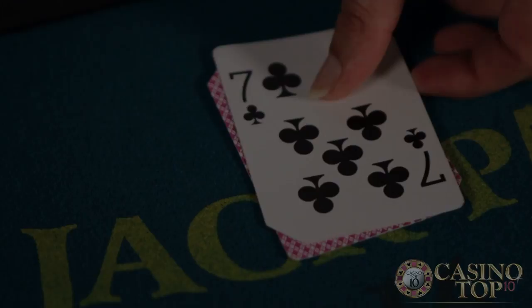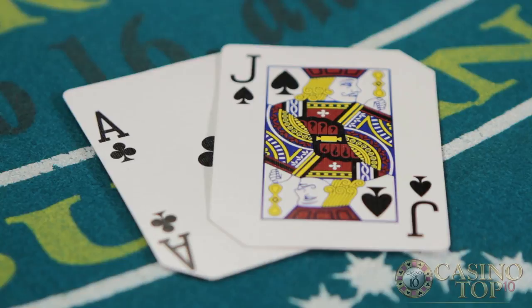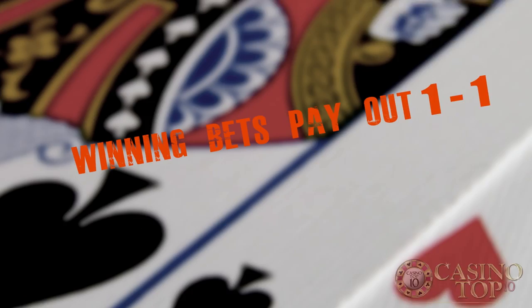After all the players have finished building their hands, the dealer flips over their down card and decides whether they should hit or stand. Whoever has the highest hand without going over 21 wins, and a blackjack automatically wins against everything except another blackjack. Winning bets pay out 1 to 1, unless the player wins with a blackjack, which pays out 1.5 to 1.